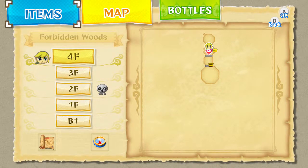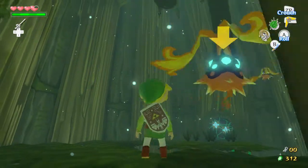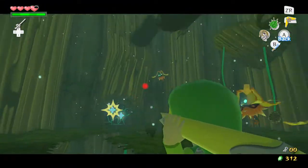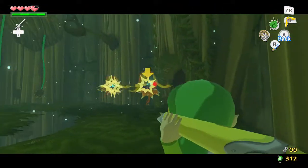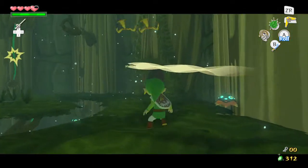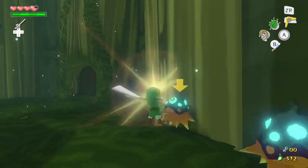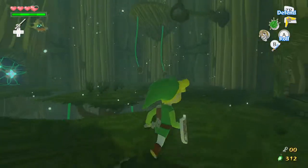Greetings everyone, CCX here and welcome back to the Legend of Zelda: The Wind Waker. Last part we ended up getting hit by Pee Hats, and in this part we're getting farther into the Forbidden Woods. I accidentally called this area Forest Haven in the last part — that was really dumb — but it's actually called the Forbidden Woods.